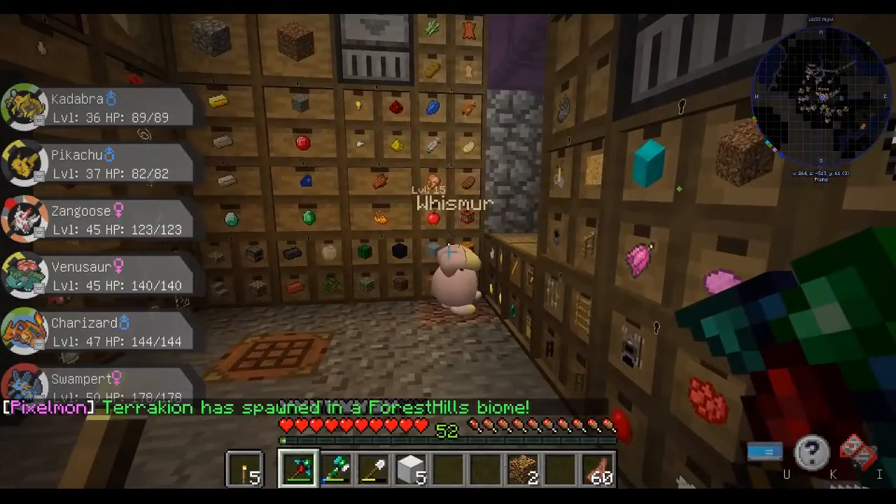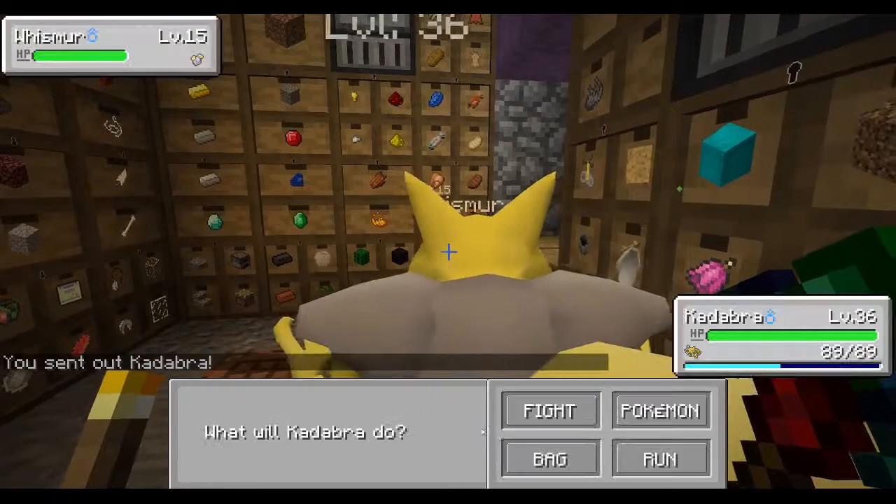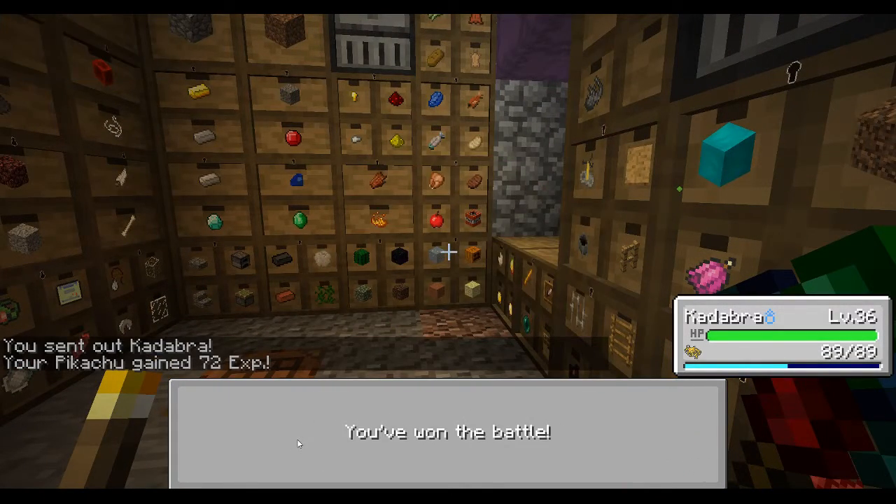Ooh, a wild Whismur has appeared! Dude, what are you doing in here? Who do I want to send out? Let's send out Kadabra — I brought Kadabra back into the party, trying to get him some experience.